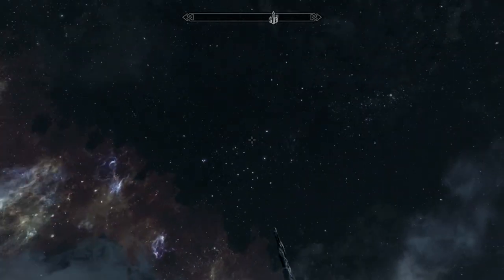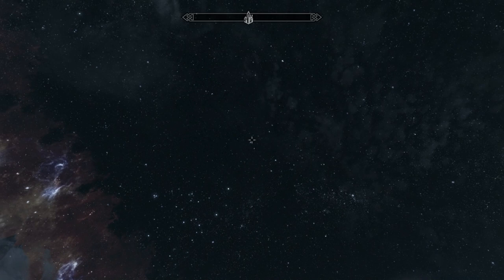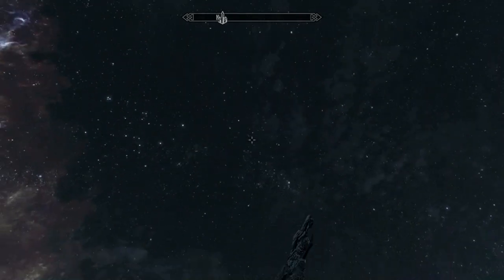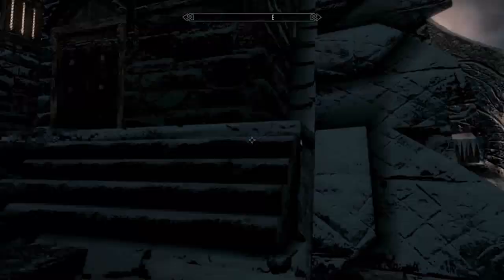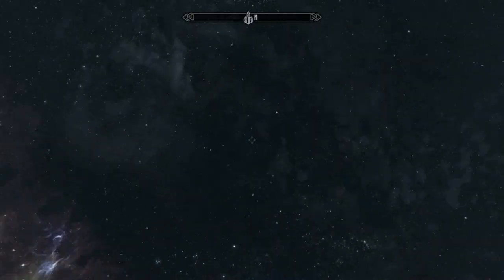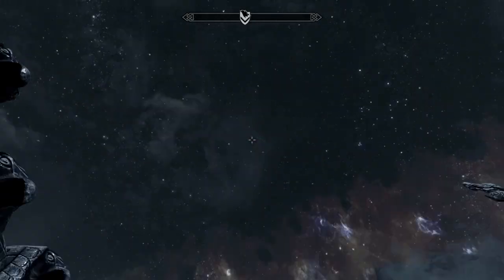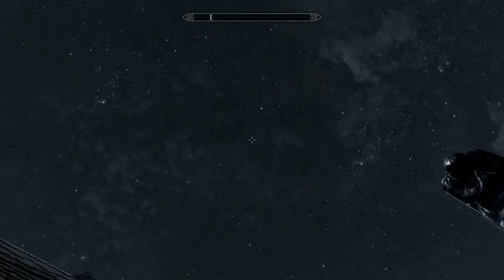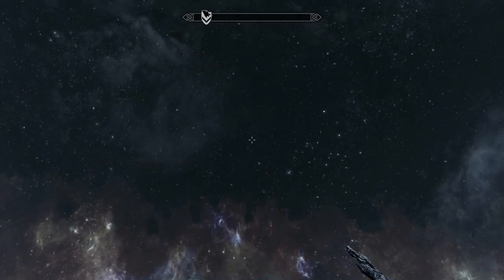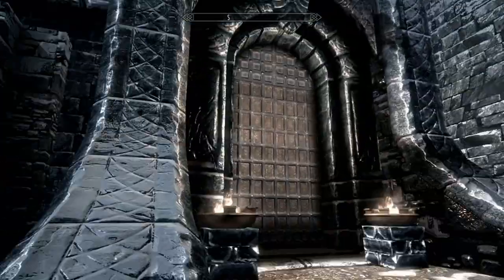The first one is the Enhanced Night Sky mod — I may have gotten the name slightly incorrect, but the correct name and link will be in the description. As you can see here, it just makes the night sky truly incredible. Right now it's a little bright because it's about 5 a.m. in Skyrim, but we'll hopefully get a chance to see it darker later. It has really rich, deep star fields and some of the crazy nebulas that I believe Morrowind had. It just generally looks awesome, and it's so immersive — you will not want to go back.